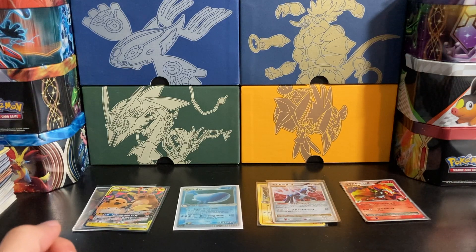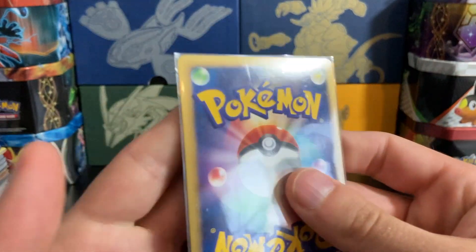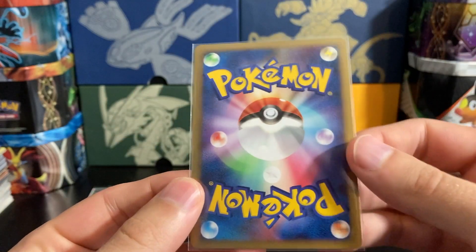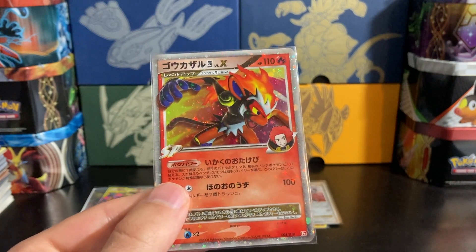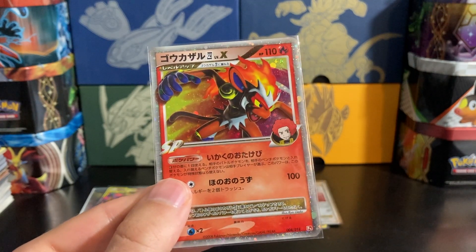So first off, what equipment do you need to pre-grade your cards? The most important thing is a strong light. I use one of those twisty bulb things with a very powerful white light — I use it to shoot videos and also to pre-grade my cards. You want a very good light for looking at cards because you want to be able to see all different aspects — the edges, corners, and surface — clearly illuminated.